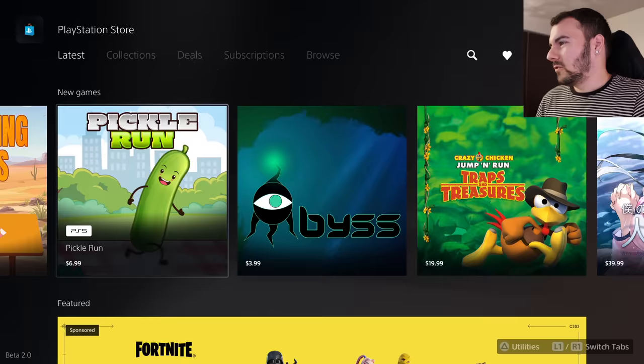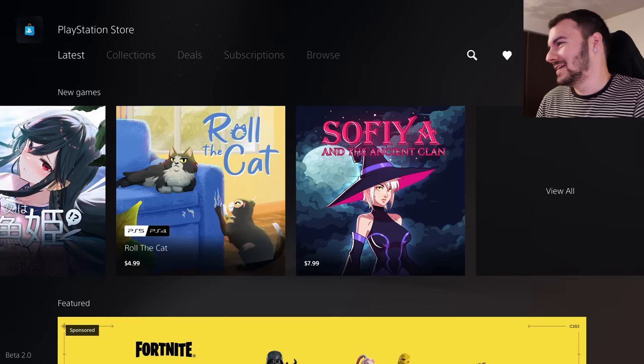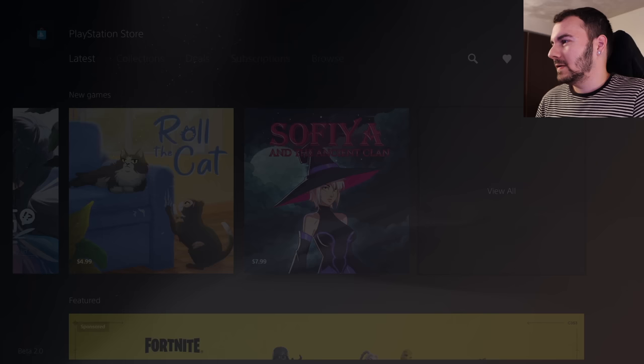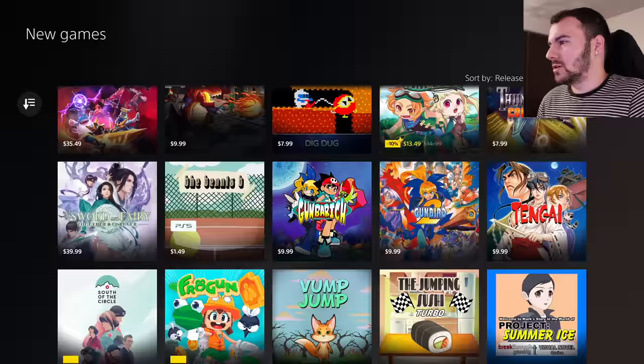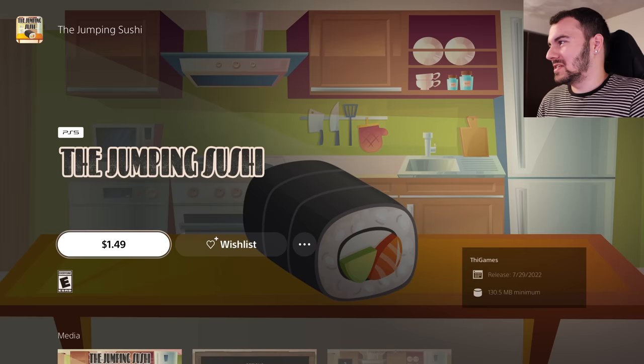There's also Pickle Run, Abyss, Crazy Chicken — I guess that series has been around for a long time. There's Roll the Cat, which I might actually be interested in. You see the point though — they've got PS4 and PS5 versions, which normally have a label right on them. Opening up the full new games section, we've got Jumping Sushi — also a non-turbo edition — by publisher Thigh Games.